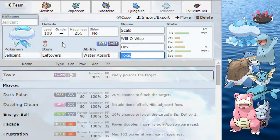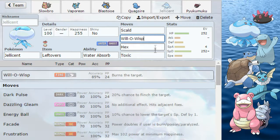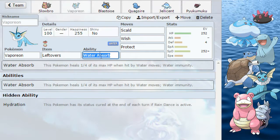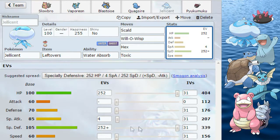Next up is Jellicent. His main niche is Shadow Sneak. He has Will-O-Wisp, Toxic like everyone, and he has Hex so he can hit pretty hard with that. He also has Scald. His other niche is having Water Absorb like Vaporeon does. He's a special tank.